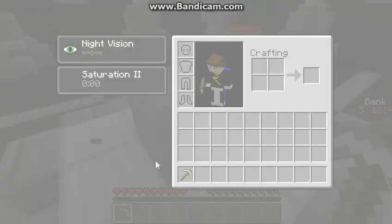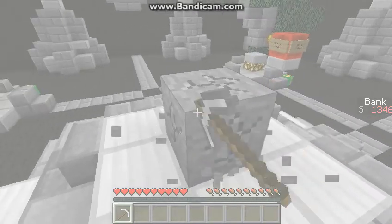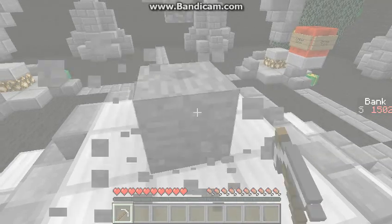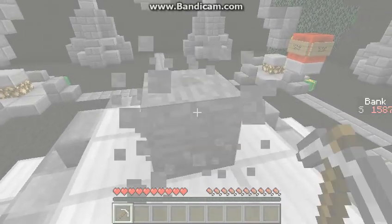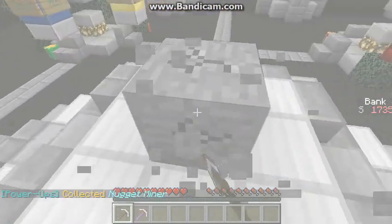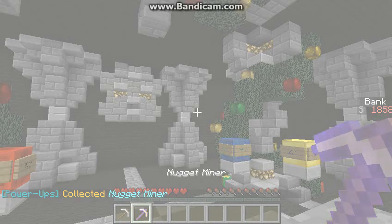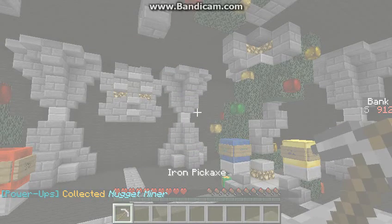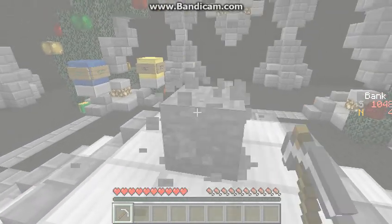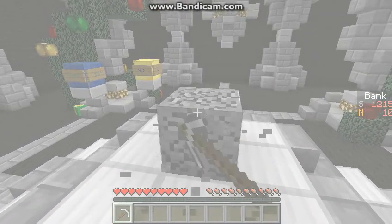I've got an iron pickaxe — I didn't notice that. I should unlock something soon, I hope. If you're thinking of playing this map yourself, I'll leave the link in the description. Ooh, nugget miner — one thousand stone. I'm getting nuggets — like gold nuggets. You can see the gold dropping there next to the stone above.